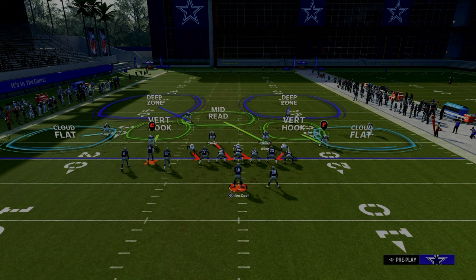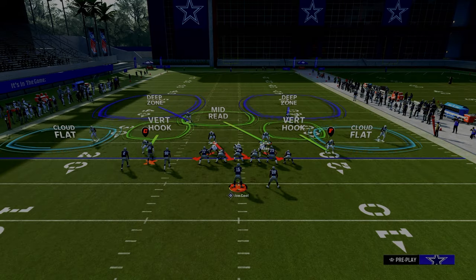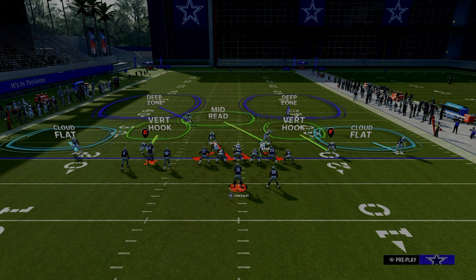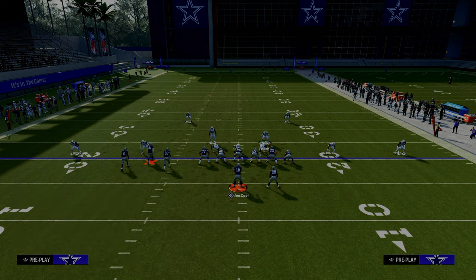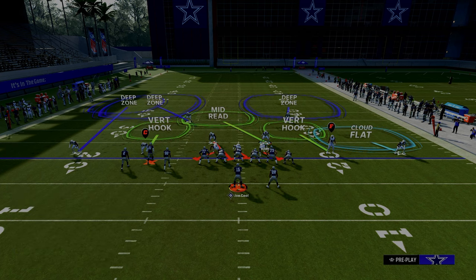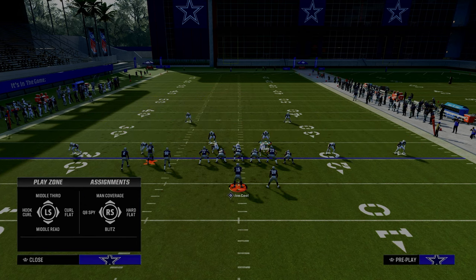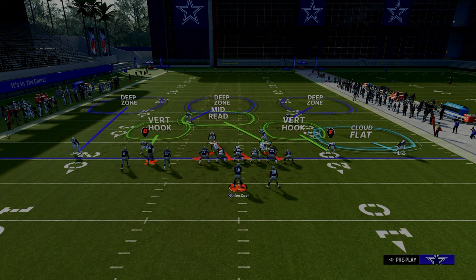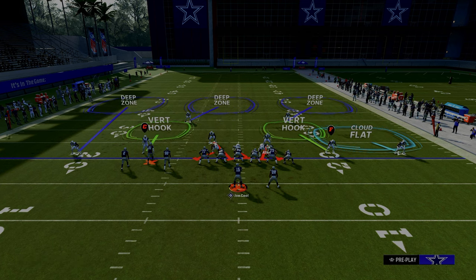Typically your opponent is going to run their bunch to the wide side of the field. To slow this formation down, we're going to pinch our defense, press our coverage, and when they run their bunch to the wide side we can run this coverage really well. We'll outside third the left side corner, middle third the left side safety, and outside third the right side safety. The last adjustment I like is to blitz my user — the rest of the adjustments are really up to you.